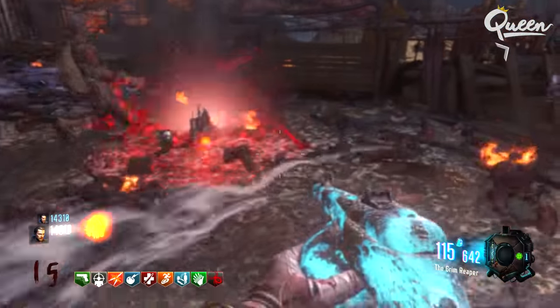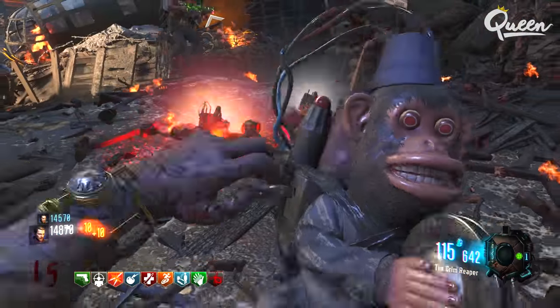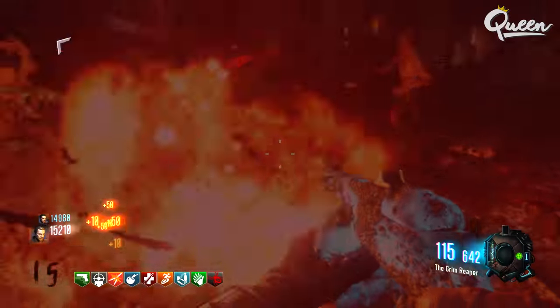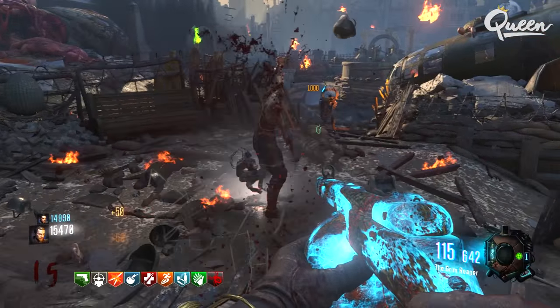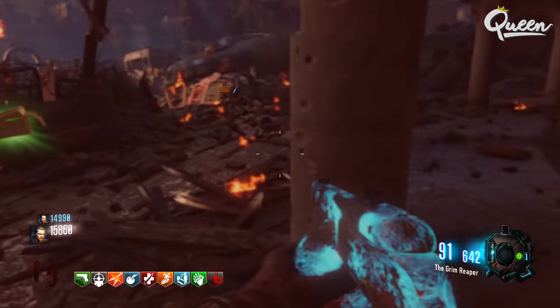Once you get the upgraded monkey bombs, you're going to see that red light around it. That red light actually kills zombies before it even explodes, so that's really cool. I'm not sure how good it is in the higher rounds — I haven't tried it yet — but you'll hear a really cool dubstep song along with it. I thought this was a really cool side easter egg, I'm really glad it's finally solved. I hope this helped you guys out, and we'll see you next video.